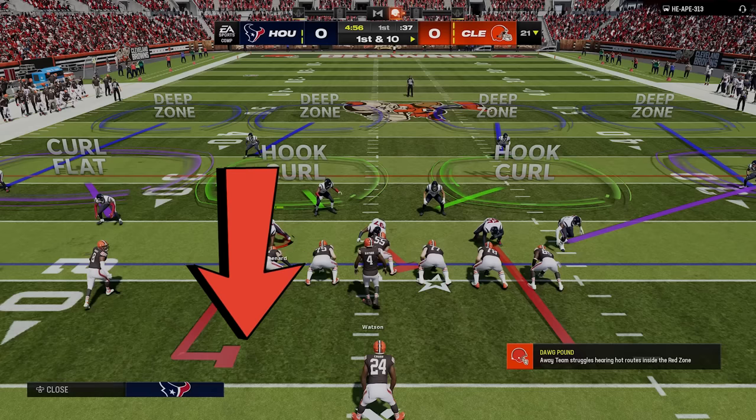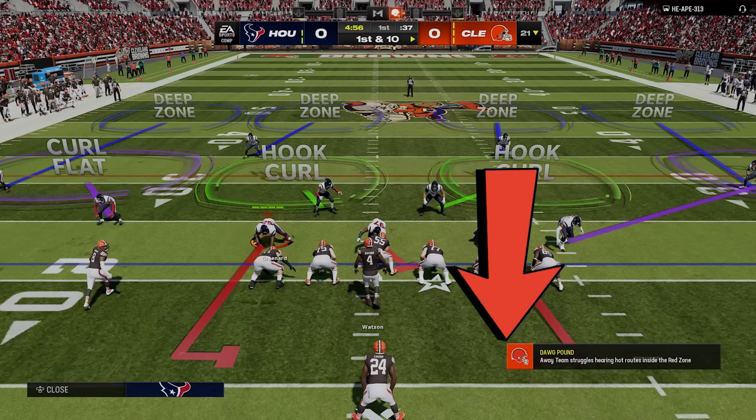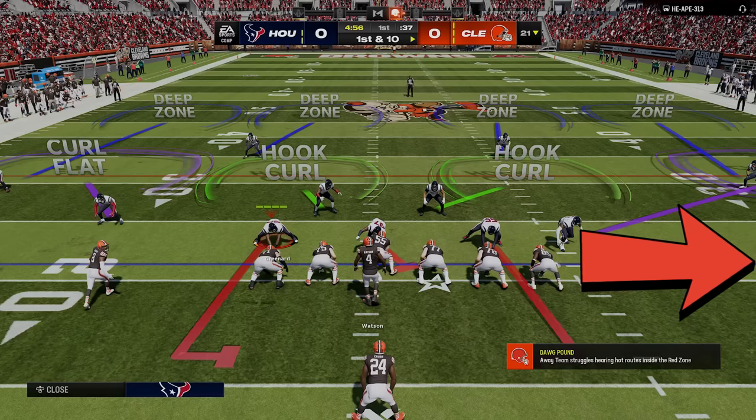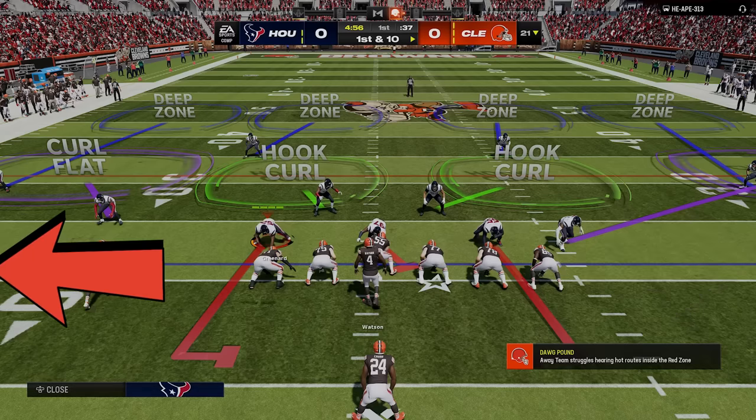Cover 4 safeties will always play the run first as long as you don't guess pass, making this the best run defense in the game. It's also one of the best pass defenses — it's one of the hardest plays to score a one-play touchdown against, designed to limit big plays and keep everything in front of you. It has the most zone coverage defenders of any defense in the game, only rushing 3 while the other 8 defenders tend to cover the entire field.